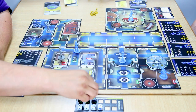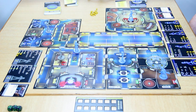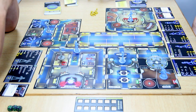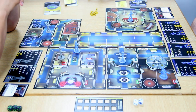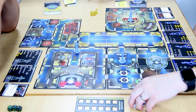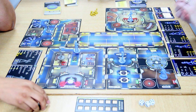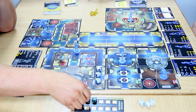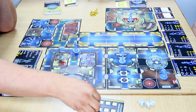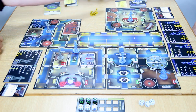Data succeeds at the engineering test, completing the first half of the warp core ejection. Now we need a command skill test with a different character at any command terminal. Commander Riker steps up — his skill rating is two, not as good as Data, but he has the Command keyword. He rolls two dice for his test, which is also opposed.